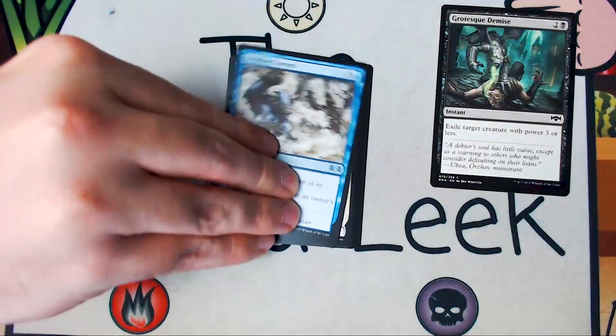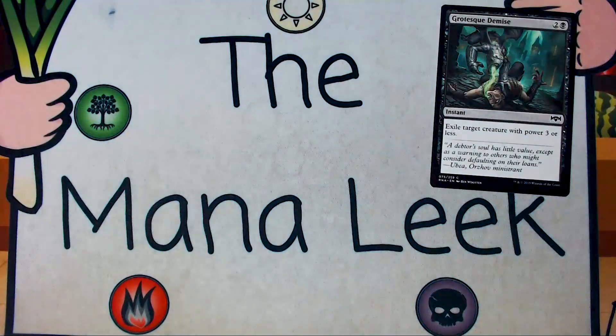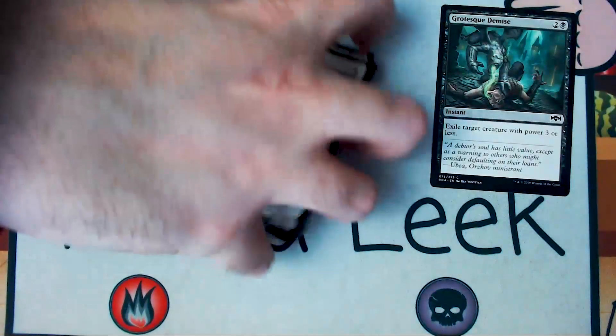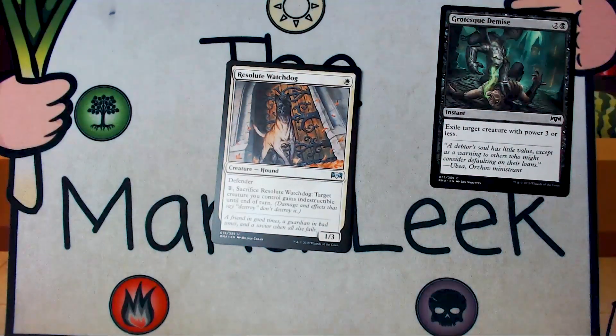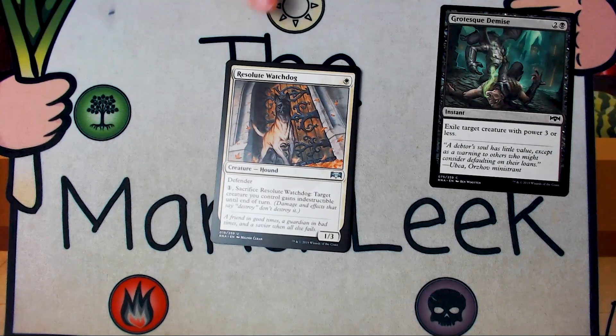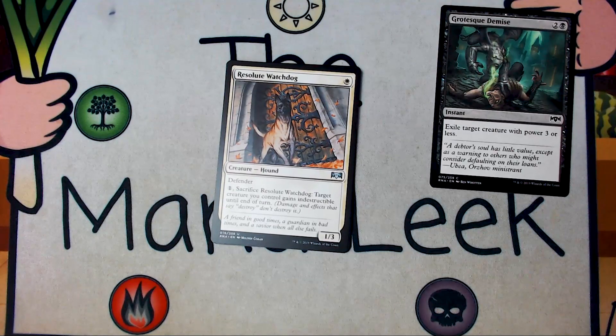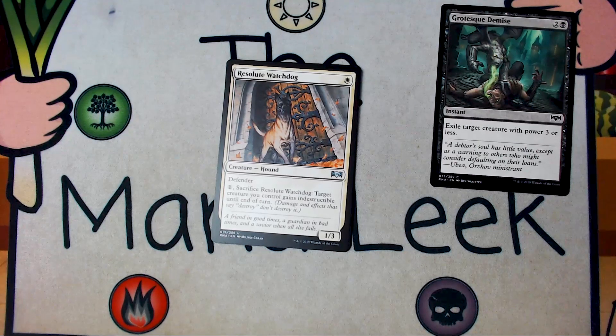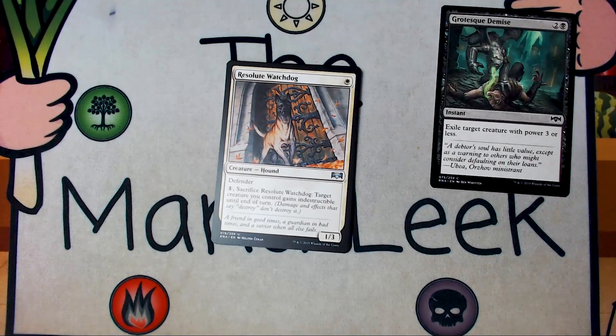So a little tiny bit too expensive for the format, but there are still some decks that are pretty happy with it. Our final uncommon is Resolute Watchdog. Resolute Watchdog is a single white for a creature hound — it's a 1-3 with defender, and you can pay one to sacrifice it to give another creature indestructible till end of turn. I remember people at the start of the format saying this was going to be a premiere uncommon, and it hasn't been. It doesn't do enough. It is just a defender, and paying one to give something indestructible is fine, but it's still just a one-turn effect.